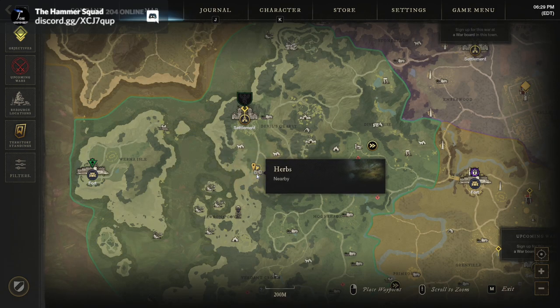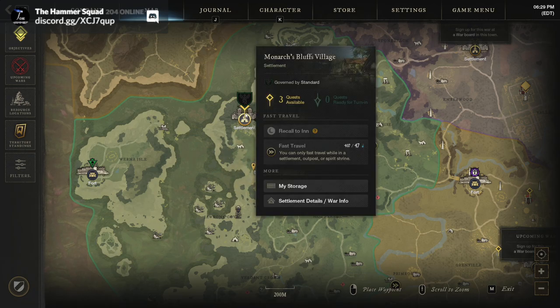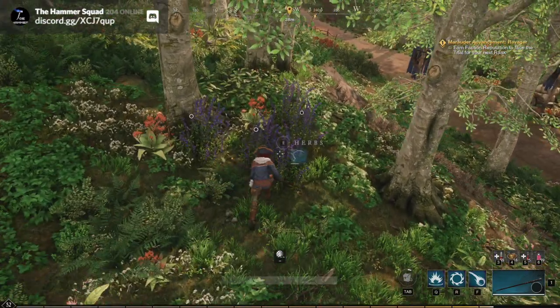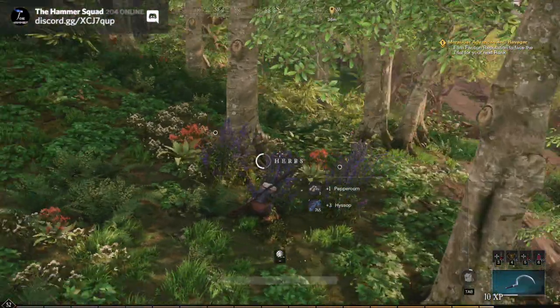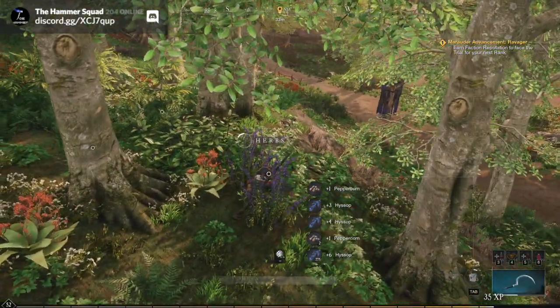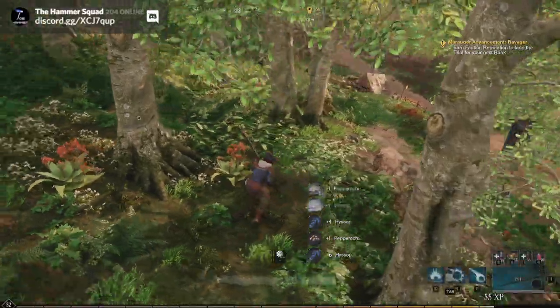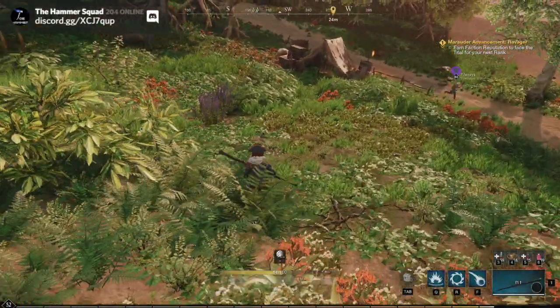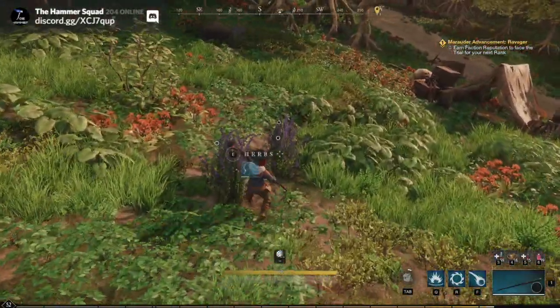Here we are just to the south of Monarch's Bluff Village, a little bit north of where I put my actual marker. That's where the herb is going to begin. This first area here is where you'll get the highest concentration. The spices we get here look like peppercorn, paprika, and there will be a third as well. We're going to head out this way.